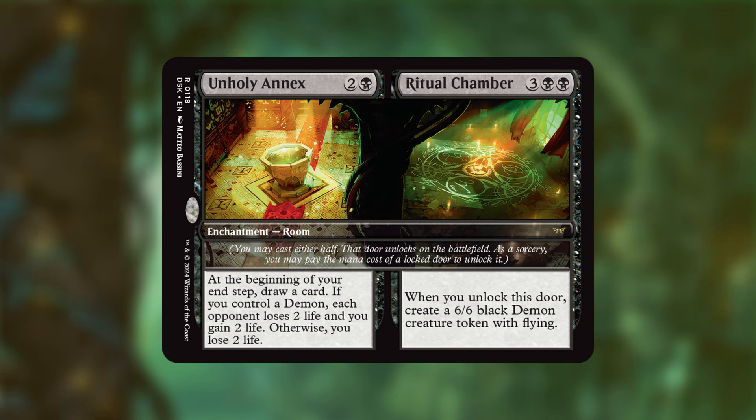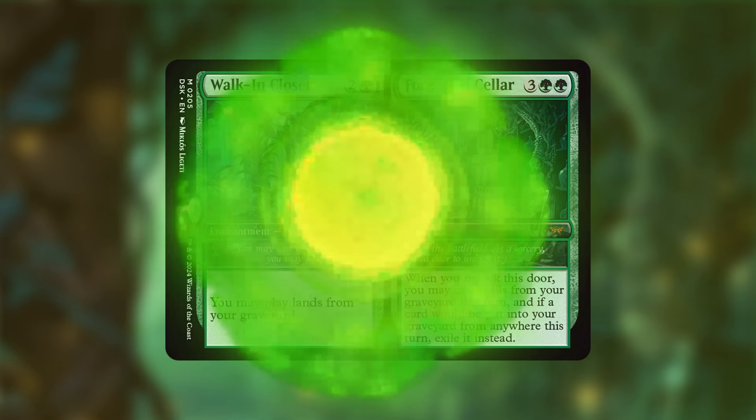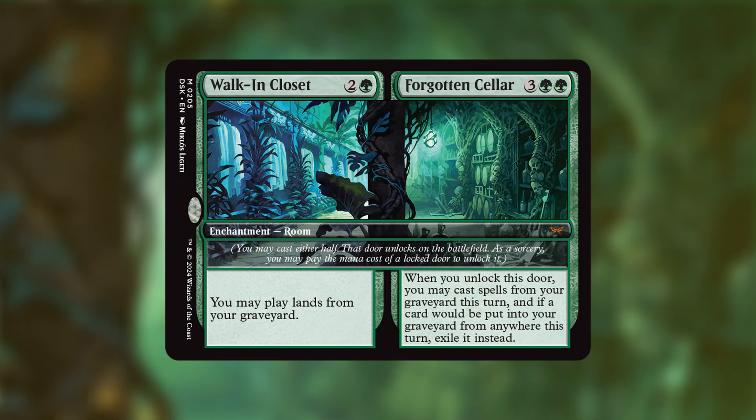Walking Closet is pretty nutty in this deck too. One side is basically Crucible of Worlds — you may play lands from your graveyard. The other side, Forgotten Cellar, is basically a Yawgmoth's Will effect, and what's nice is you don't have to pay its mana cost — you just tap your commander to get that effect for free. Then with Marina's ability the next turn you can lock it again, and with an untapper you can unlock it again immediately.